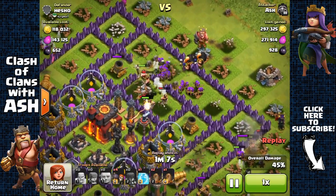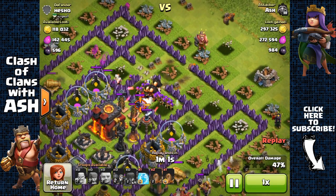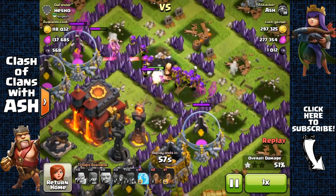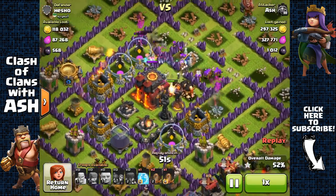In this raid, as you can see, I'm not even using heroes — no Grand Warden, Archer Queen, or Barbarian King. It's just plain Giants, Barbarians, and Archers. And as you can see, I've cored the base. I went for the core because he still has some remaining loot inside those storages and I do want all of it.